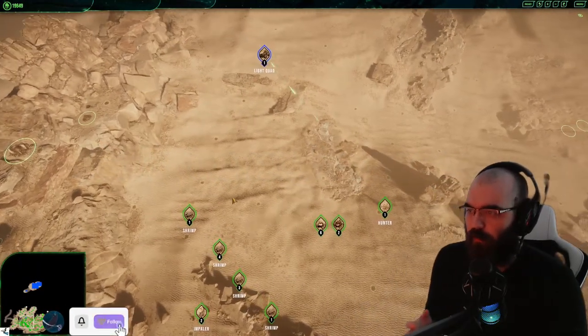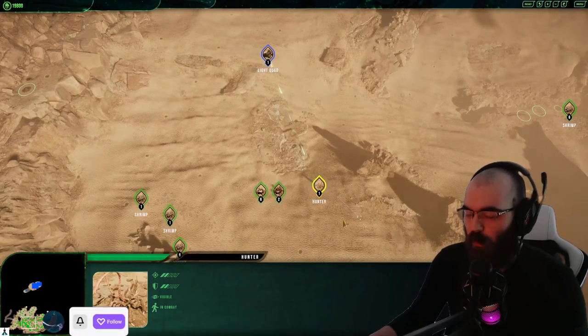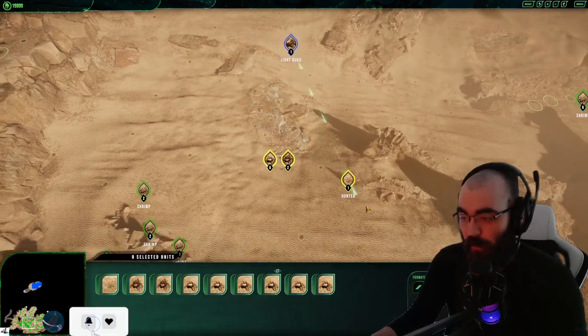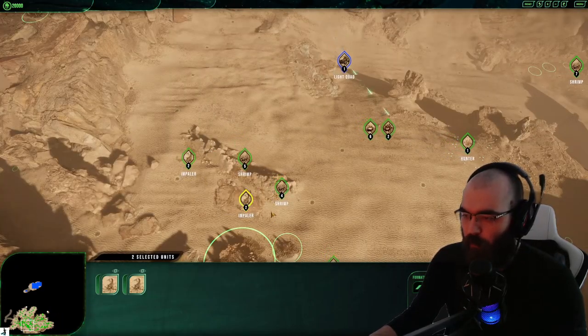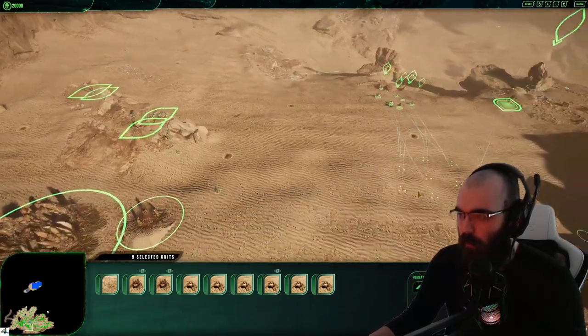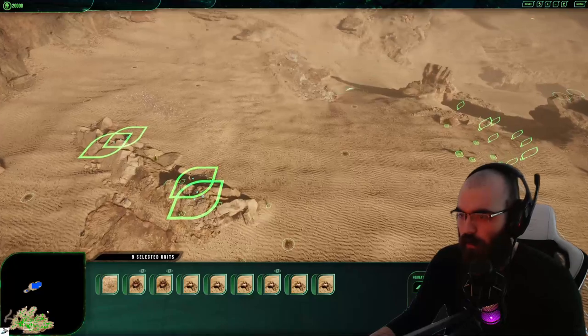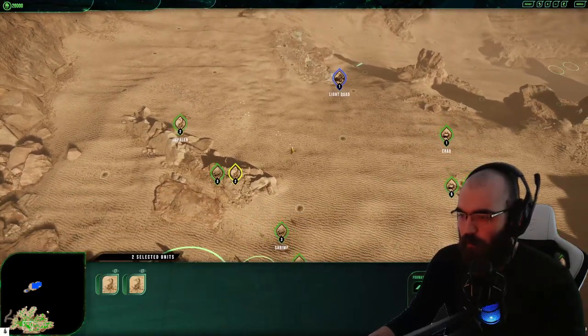Sometimes you're going to have situations where humans go aggro early on and come to harass you with light quads. Unfortunately, the aliens have nothing that can catch up to light quads. However, a couple of well-placed impalers early on using the terrain, although maybe not able to kill the light quad, can dissuade it from pushing any further.